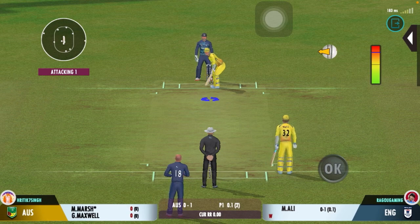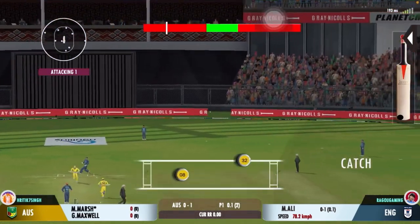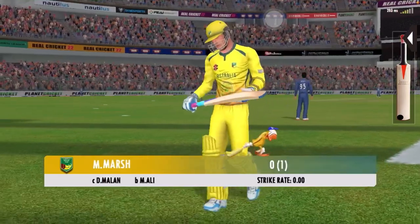Impressed by the field set by the captain, making the batsman play false shots. Got him — that's Astana, out for a duck. Maxim takes a long walk back to the pavilion.